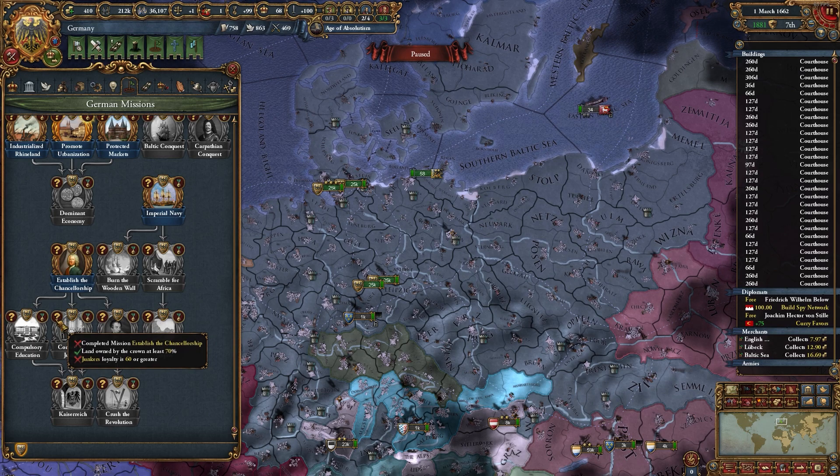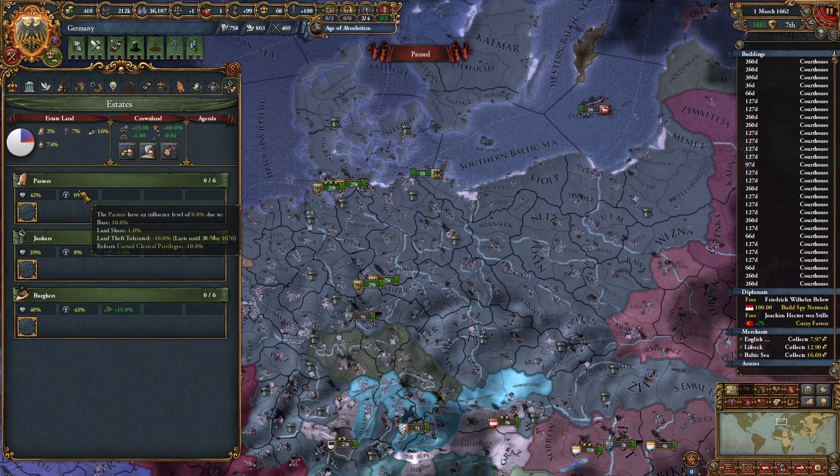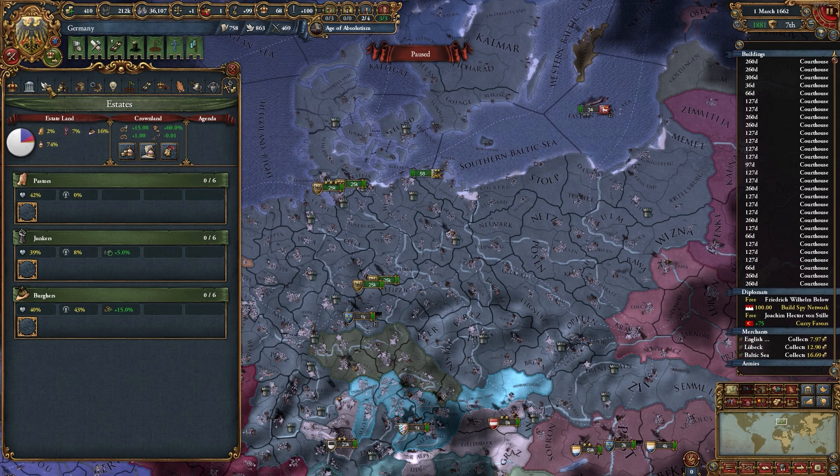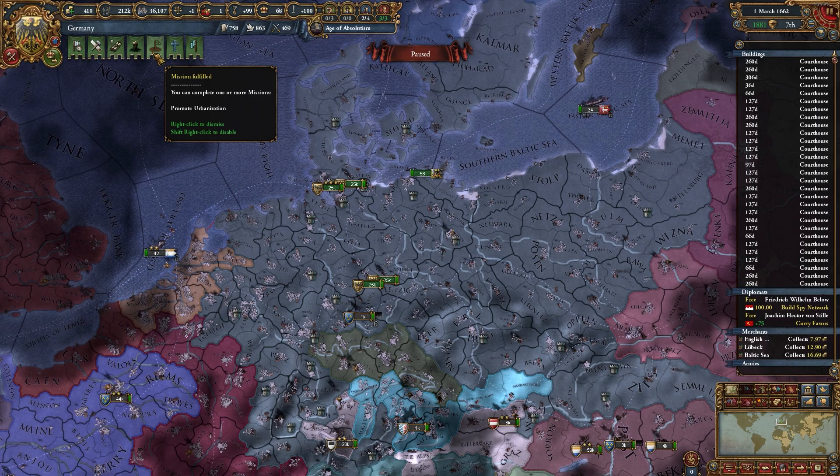You need 60 loyalty for the Junkers, and usually I get lucky. There are usually all these garbage events that you see, and you just spam-click them away if you're like me. But we're paying attention to one that gives loyalty to the Junkers.